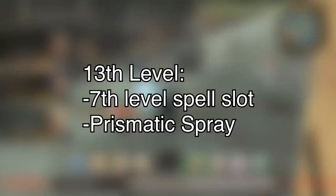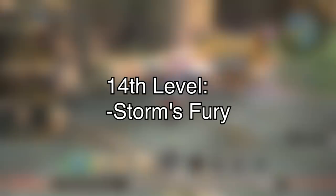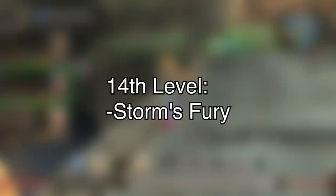Fourteenth level, second to last subclass ability — this is Storm's Fury. If you're hit with a melee attack, as a reaction you can deal damage equal to your Sorcerer level to the attacker, and if they fail a Strength save, they get pushed 20 feet away from you. Again, kind of Spear Break-y and Reflection-y, where you get hit and then damage comes back and bad things happen to them. I didn't think it was going to go this way before I started making this, but melee has a few knockback abilities in here, which is kind of interesting.